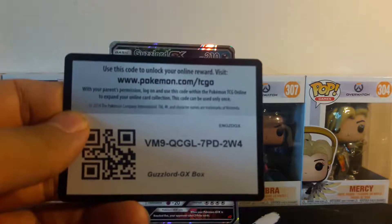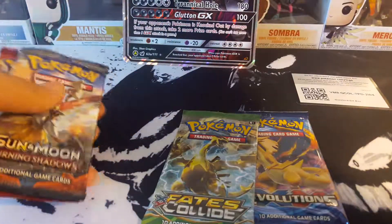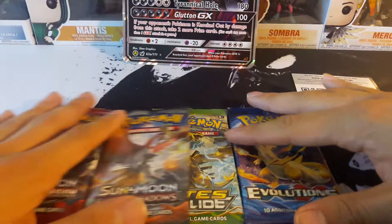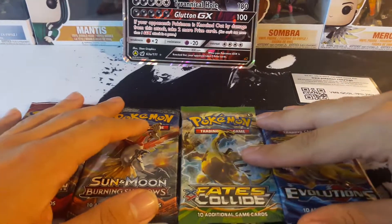Let me throw this out there — the packs featured are Evolutions, Fates Collide, Burning Shadows, and Crimson Invasion.